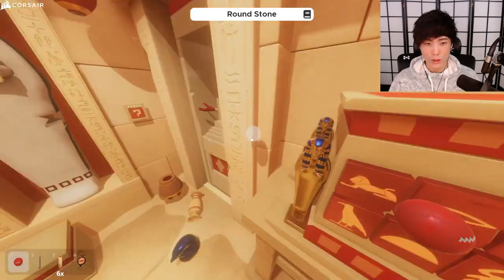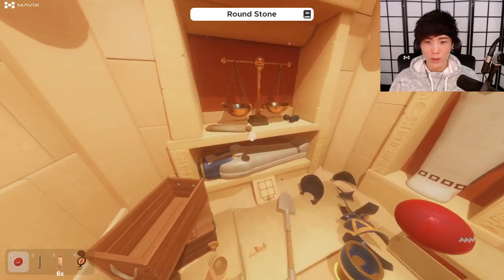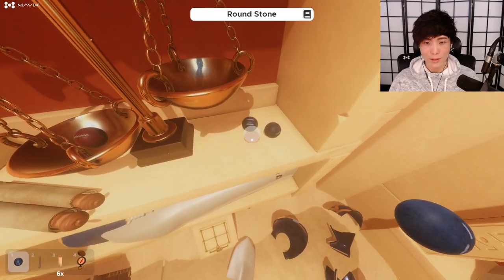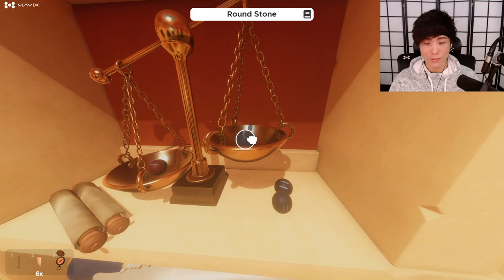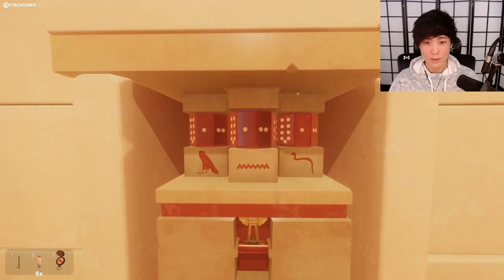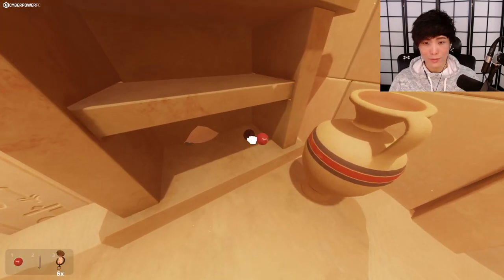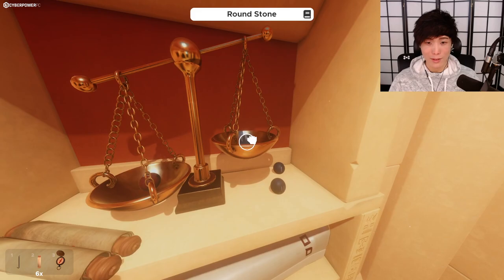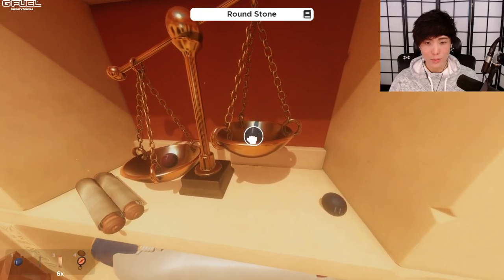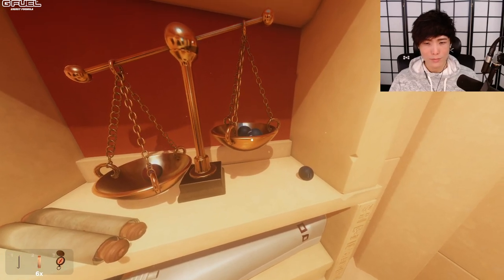Wait a minute — these balls are the same as the thing over here! I see what we do — we just have to see how much it weighs. Not that much, okay — one. Let's give it a two — it's about even, so this must be a two then. Throw that back in there. That one's heavier — so that's too heavy, this is probably a three. Where'd the ball go? Oh, I'm holding it. Something's wrong.